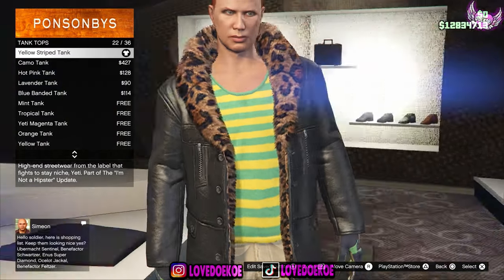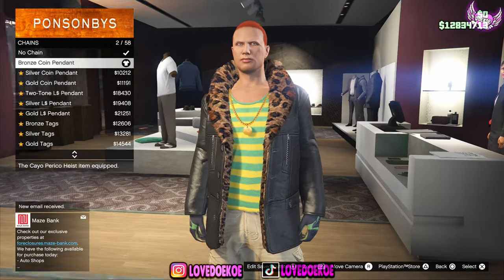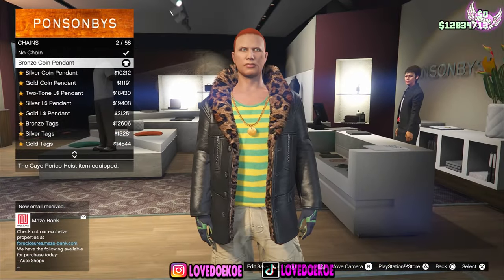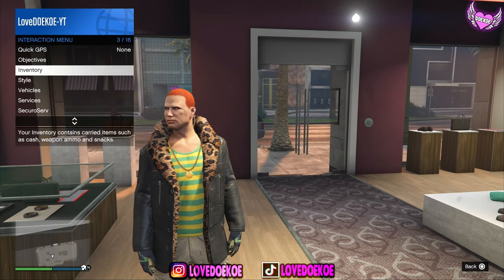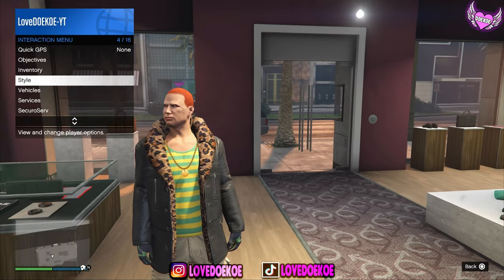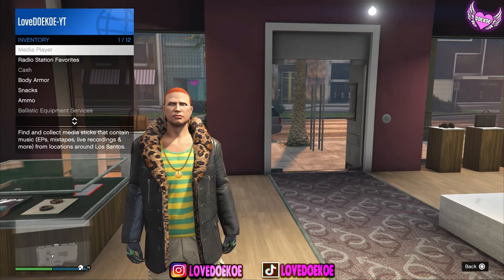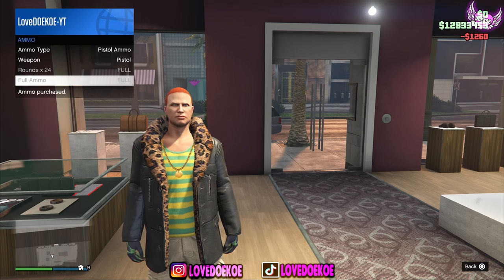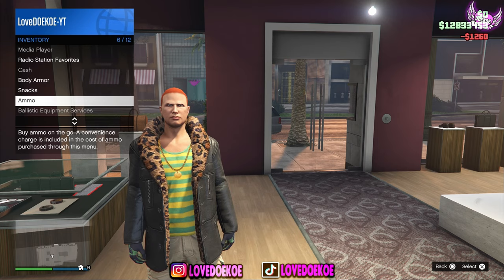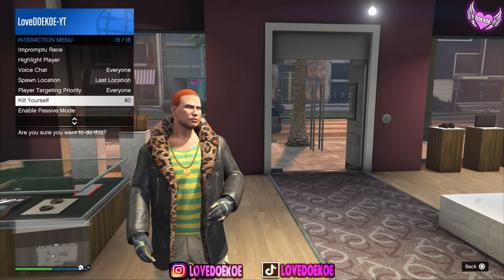Go to tank tops and choose number 22. Go to the chain section and choose the bronze coin pendant number 2. Now you can save this outfit in slot 12 as catsuit number 3. So once you've made all these outfits, open up your interaction menu and go over here to inventory. Then go to ammunition and buy yourself some full ammunition. Once you're done with that, go back to your interaction menu and take the easy way out.